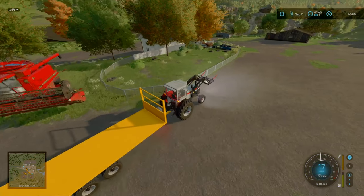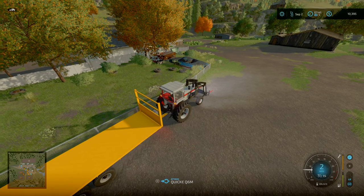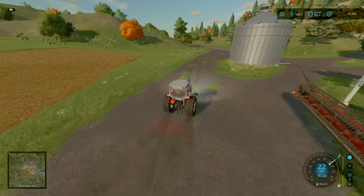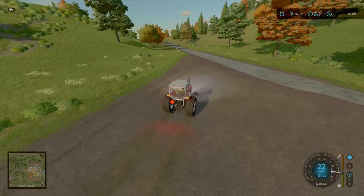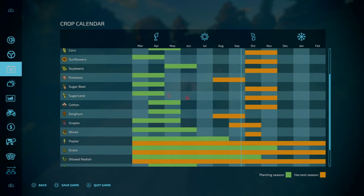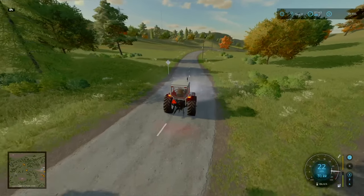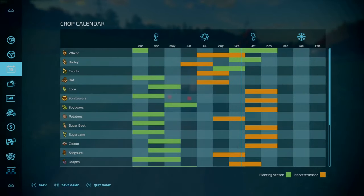We've got fertilizer in the tank first of all. I'm thinking I'll do that fertilizer contract first. But I do not want to risk not planting the grass now, because if we plant the grass now we can get that cut in November. Then we will plant the wheat - do a winter wheat. If we do have winter wheat, that should be ready around late August or early September, depending on how it grows over the winter period.